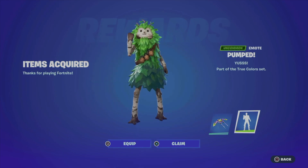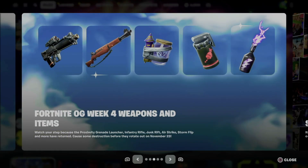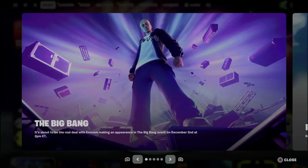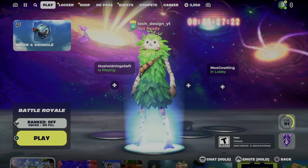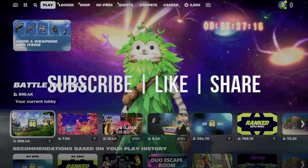You can equip it or just claim it — and that's it. If you don't see it right away, just let it sit in the lobby. Sometimes news pops up and you get screens like this. Go to this screen to see what's going on, then go back and the reward will pop up — just claim it. That's it for this video. If you have any comments or questions, write them down in the comments. Don't forget to subscribe and like — thank you.